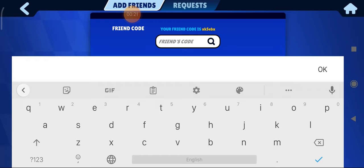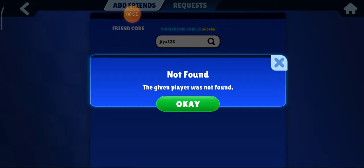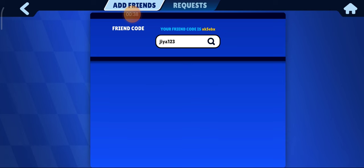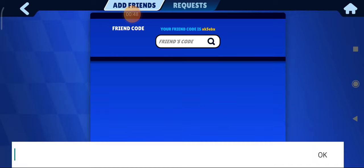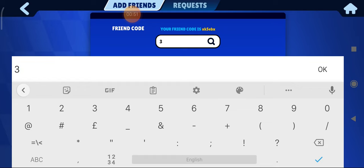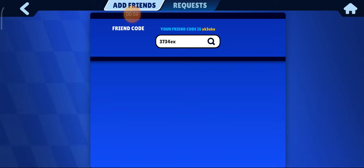So my friend code is dia123, so I am going to add one of my friends. The code is not available, let me ask her what her code is. So her code — the friend code — is gi3734ex. I am going to just click on the search icon.